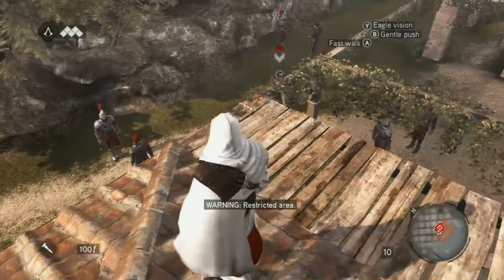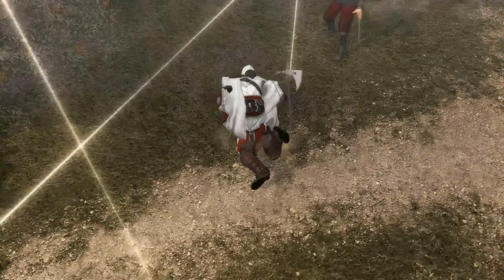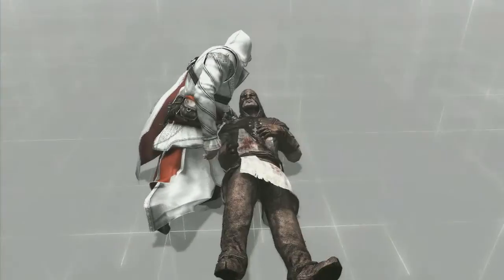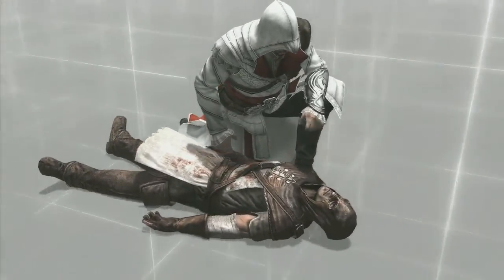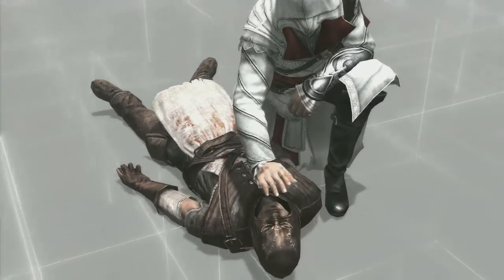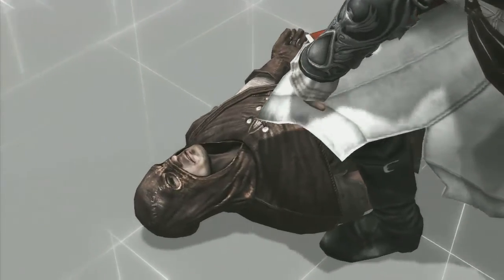So this guy — the guy with the target over his head — left trigger locks on, then just walk until you're close enough and it'll say assassinate in your button options. It'll be on the X button, and that'll automatically use your hidden blade if that's what's out. You can replay missions at any time, it's pretty nice.